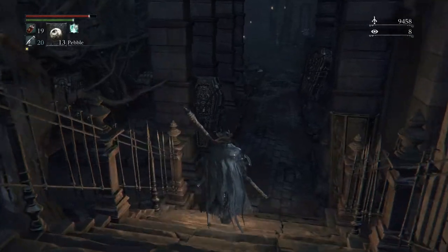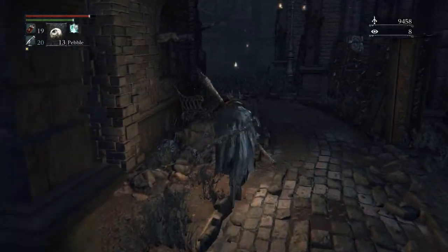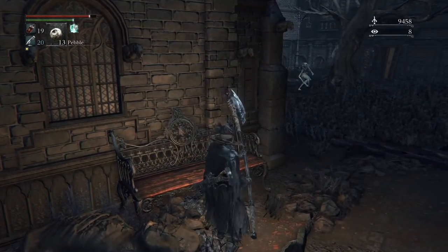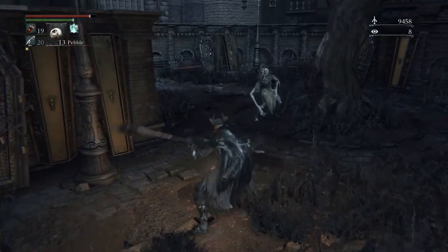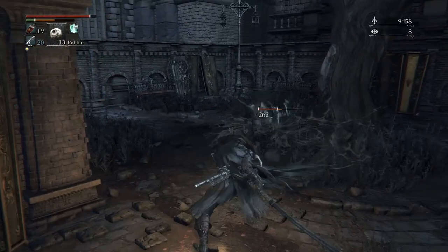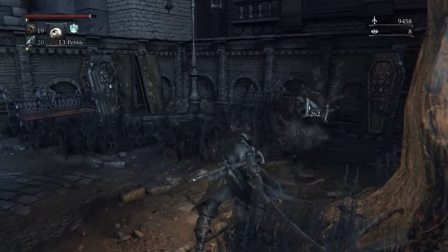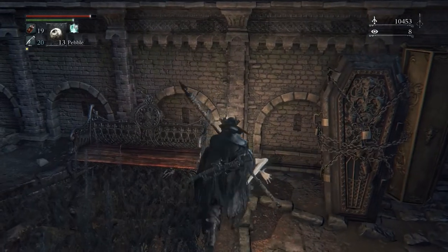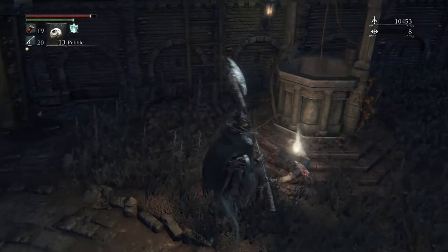Now we're only going to have a little bit of fighting here. You see that item off in the distance? We're going to have an enemy to the left of it. They're not too tough, but they deal a lot of damage and they're pretty resilient. So you want to charge up and attack, then get right next to them and do it again. Easy strategy — not too tough, but they are strong. Take advantage of their weak tactics.